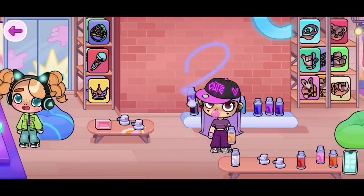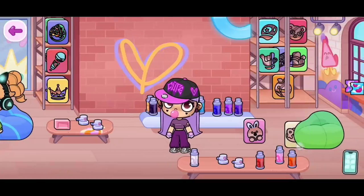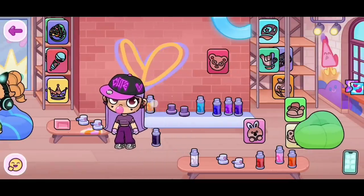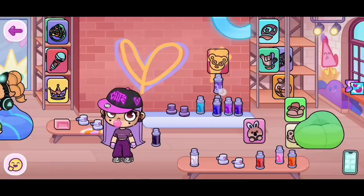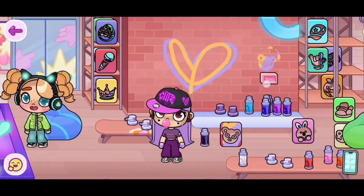We're now able to draw some stuff. You can also use other spray paints — all spray paints work on here. How cute is this? You guys can also use the stencils as well — they're on the side. There are so many different stencils. I like this bear, so I'm going to take the orange spray and make an orange bear. If you want, you could also use the purple one and make it like half orange, half purple. There we go — I tried my best. I think it looks cute.